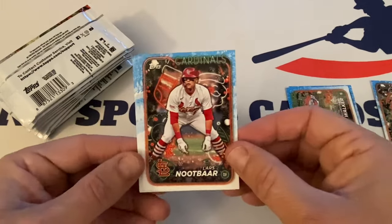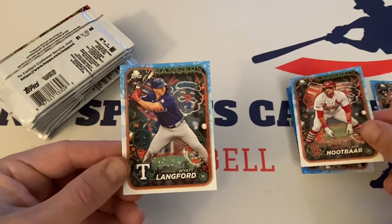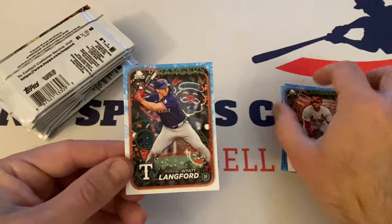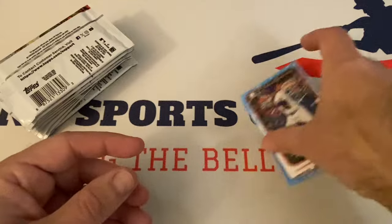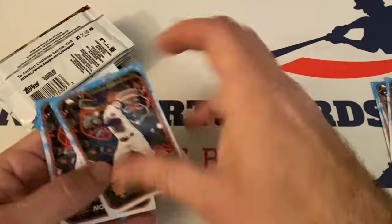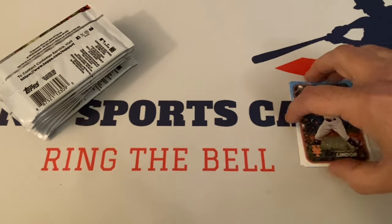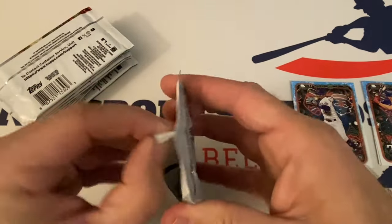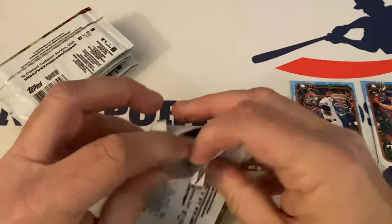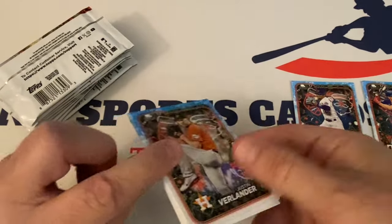Didn't think it would come up so soon. Got Lars Nootbaar. That's Wyatt Langford's rookie. Francisco Lindor. Let me make sure there's no texture to any of these — doesn't seem like it. That hit was kind of uneventful, I must say. Very uneventful. But let's continue — we've got 10 more packs to go. So we're not going to get any auto out of this, but let's see if we can get some crazy parallel. That would be kind of nice. And the Skenes, of course, would be great.